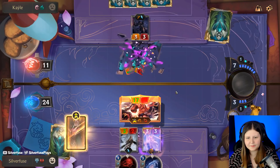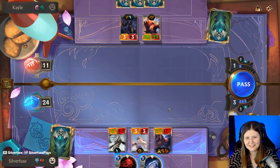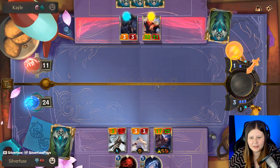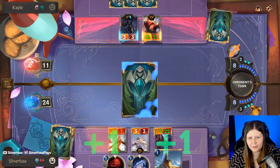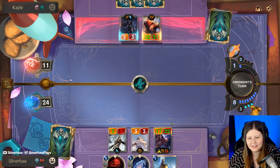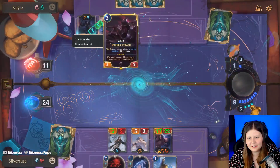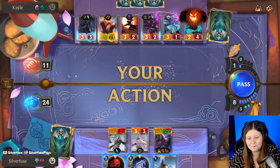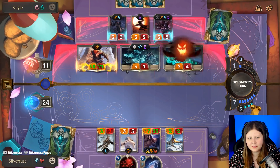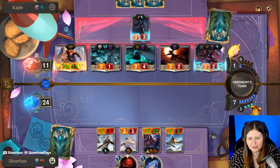I don't want this to get a thing. I have Flash Freeze! I can kill it! No - it's 21 health. Never mind, I can't kill it. I can kill it - uh-huh. Monka. Go - by the power of Omenhawk, I shall shine!